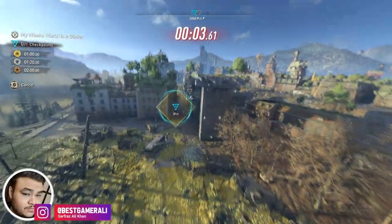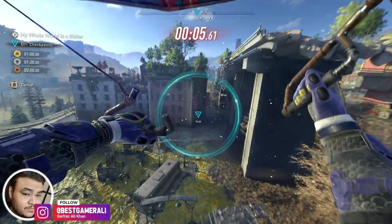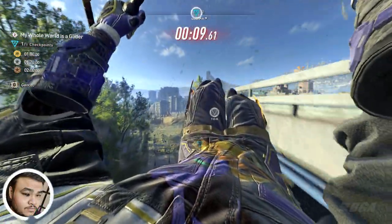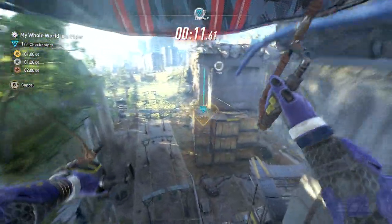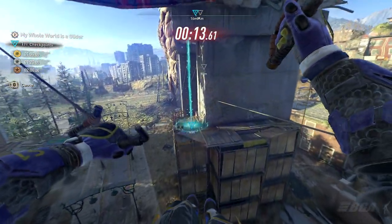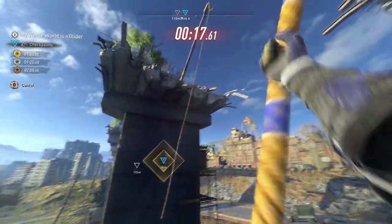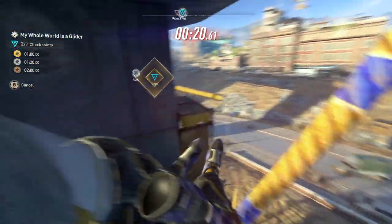The parkour challenges that Techland announced a while back are finally out for all platforms. All 5 parkour challenges are currently live. There is also a new paraglider skin called the Vibrant skin that is a really cool looking skin. I'm going to teach you how to get this skin, but first let's look at all the locations of the parkour challenges.